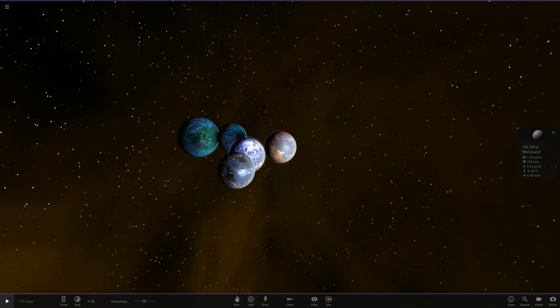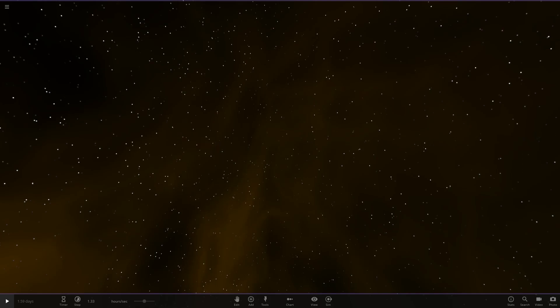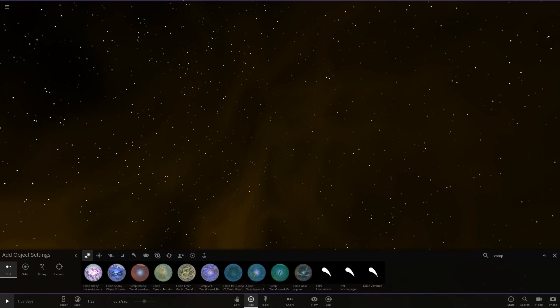With that all out of the way, we'll go ahead and remove all of these as we head on to today's object. This one you can be a little more creative with — it's a terraformed object, so it can be any object you want. It just has to be terraformed. That's the only regulation for this one. So here they all are.